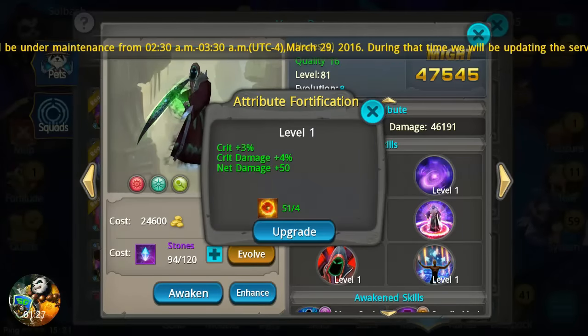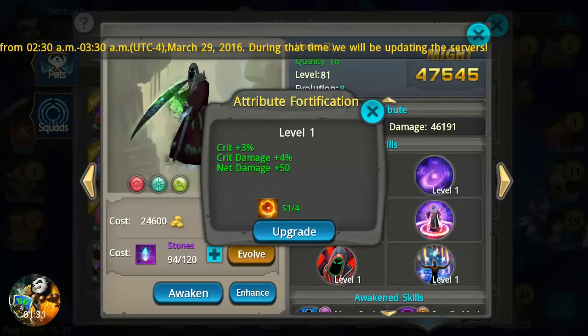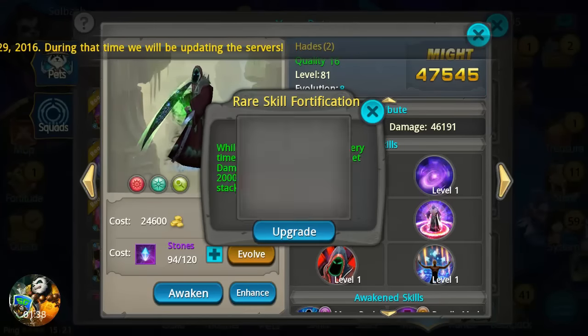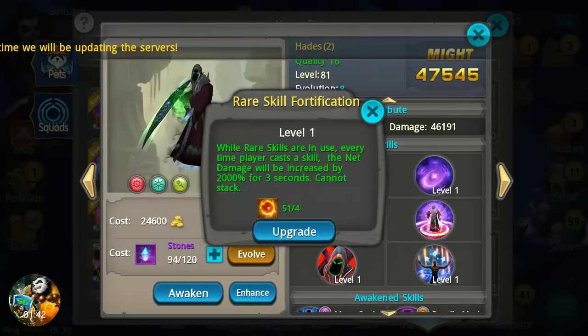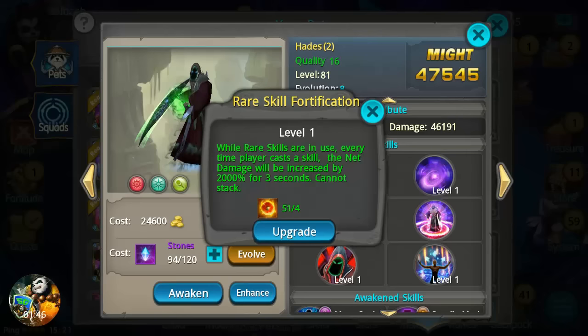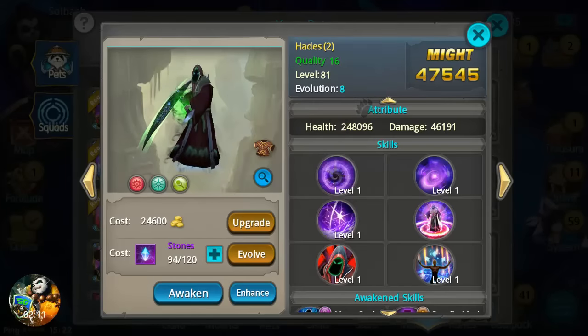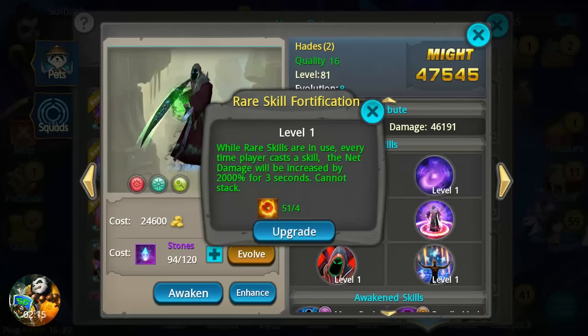The enhanced skills: the first one gives extra 3% crit, 3-4% crit damage, and plus 50 net damage. The rare skill is called Fortification. While rare skills are in use, every time the player casts a skill, the net damage will be increased by 2,000% for three seconds and it cannot stack. So while his rare skill is in effect, every time you cast a skill for those three seconds you get 2,000% extra net damage.